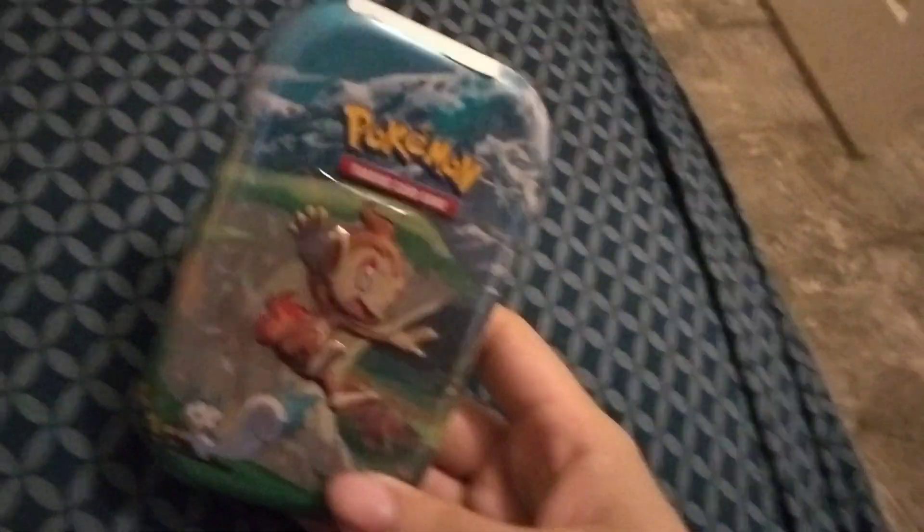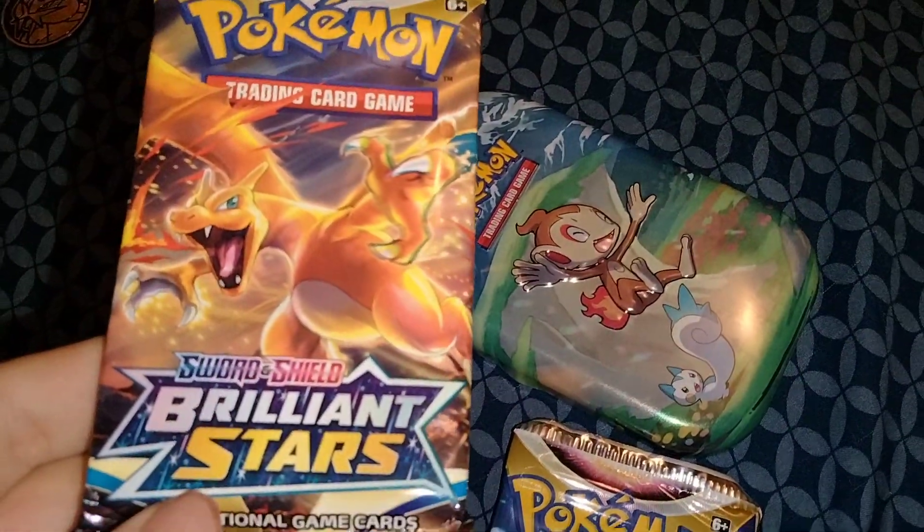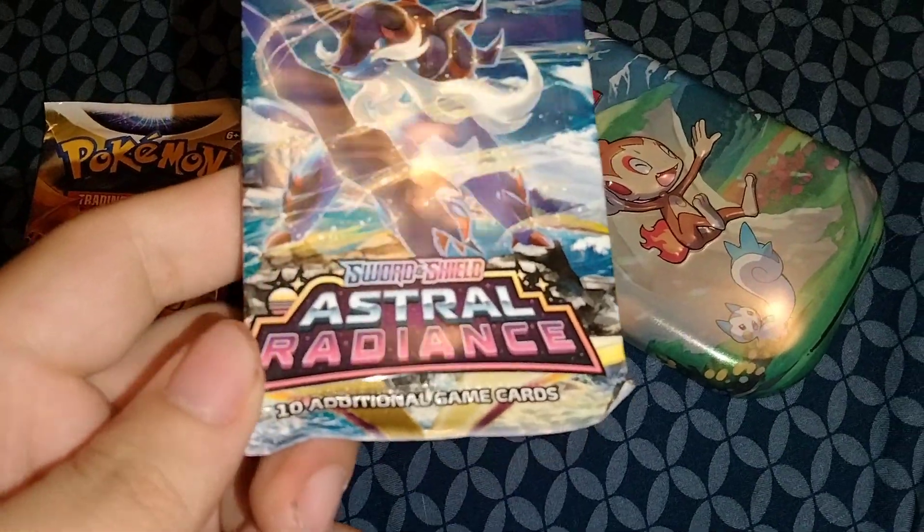Hey guys, I got this at the Holyoke Mall. This is $15, this is what I came in with. This coin is Raikou, and I got Scarlet and Violet Bruin Stars and Scarlet and Violet Extra Radiance packs. I'll go with this one first.